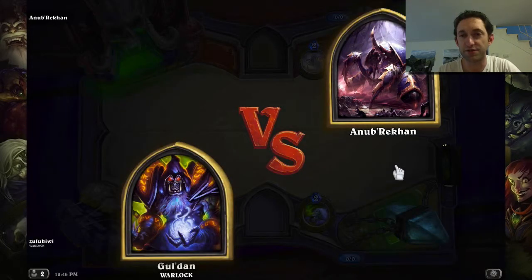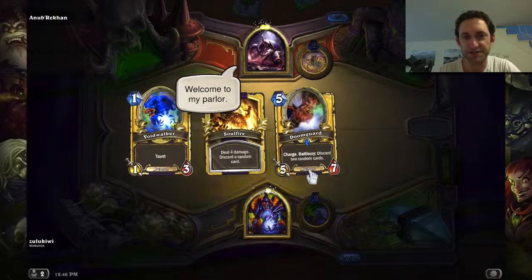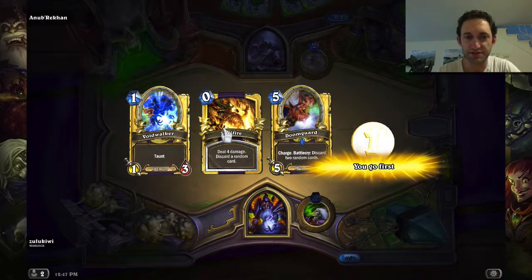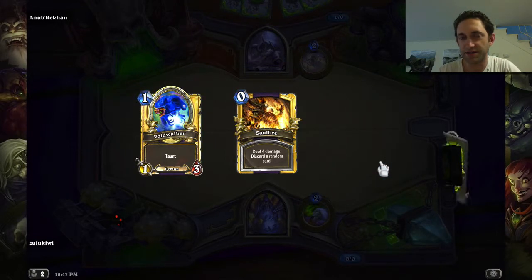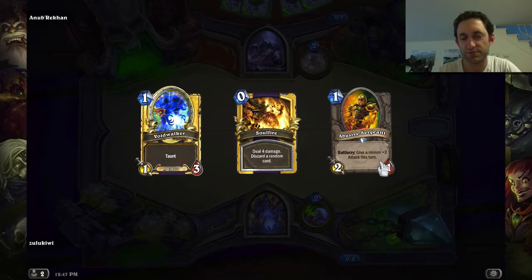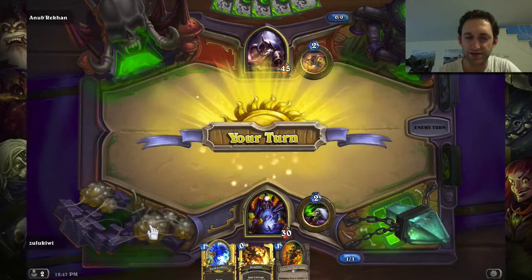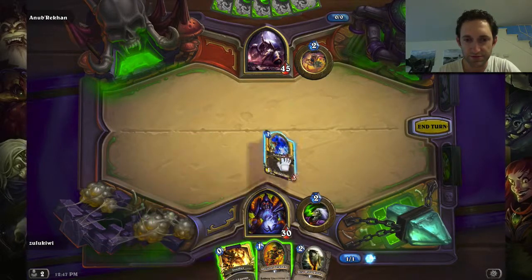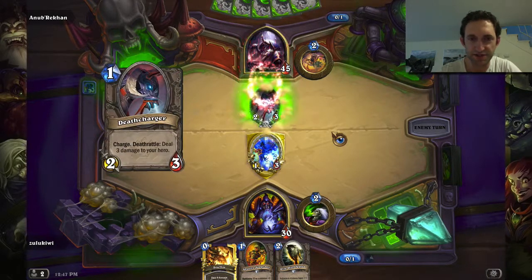Zoo should be overpowered in theory by the 4-4s, but you're: A, hoping she gets off to a bad start; B, Soul Fires are amazing; C, take advantage of the fact that the AI does not necessarily know how to make the best trade. Do not coin hero power — give me a chance in hell.